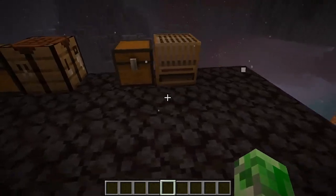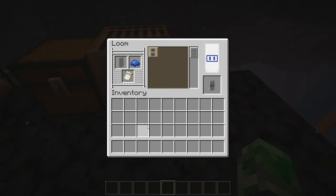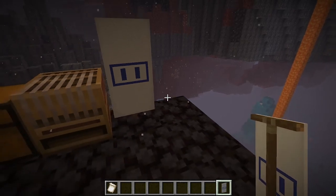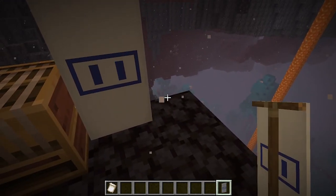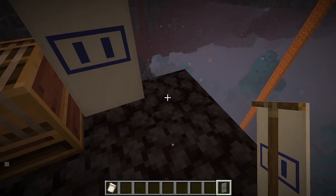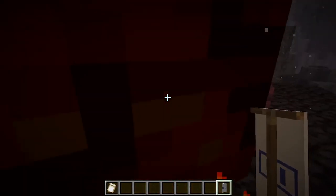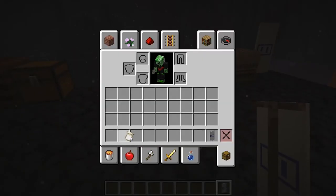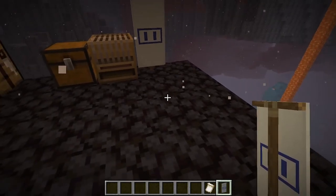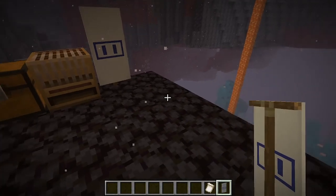There is also a new piglin banner. It's the same symbol that appears on the chiseled blackstone — a pig nose, though everyone calls it an American power outlet without the ground pin. I'm pretty sure there's a country whose outlets actually look like that. You can find lots of creative designs using this banner pattern.